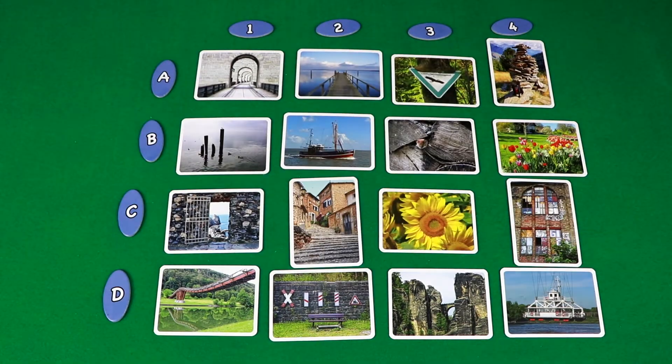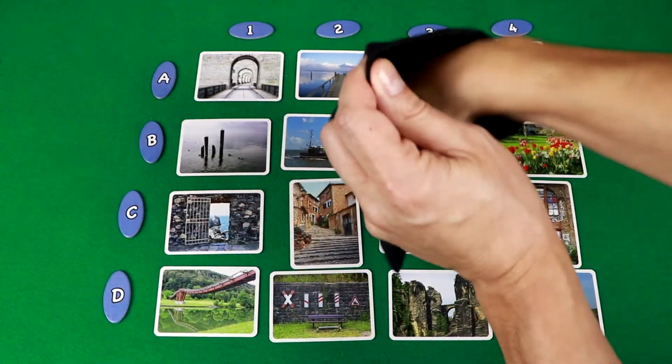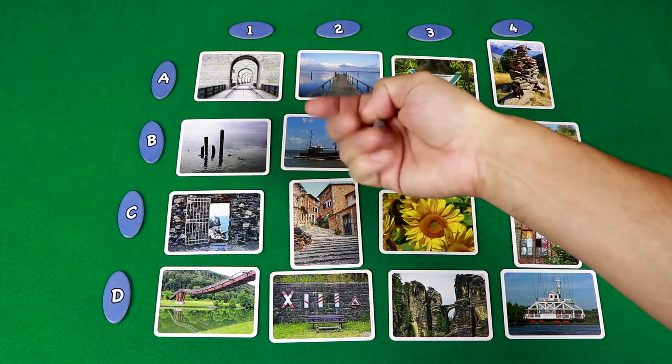Then everyone takes a score sheet and a pen. Everyone draws a token from the bag, which shows you what picture in the grid is your picture — the picture you are trying to get everyone else to guess. If players guess your picture correctly, you get points and so do they, so everyone wants to be correct.